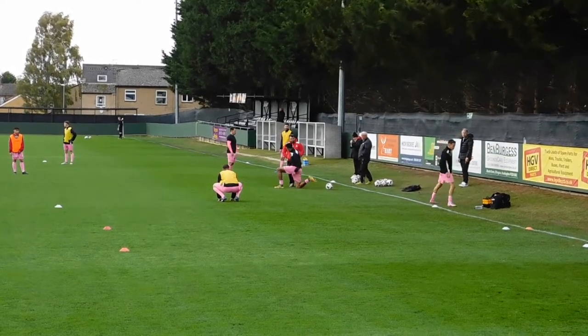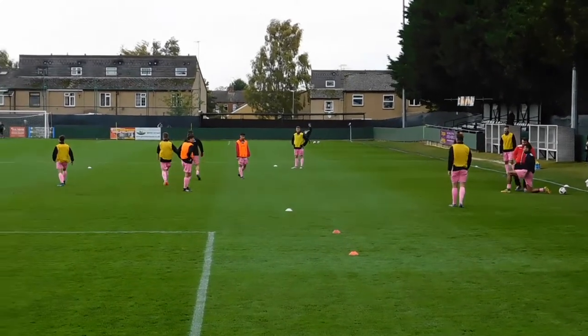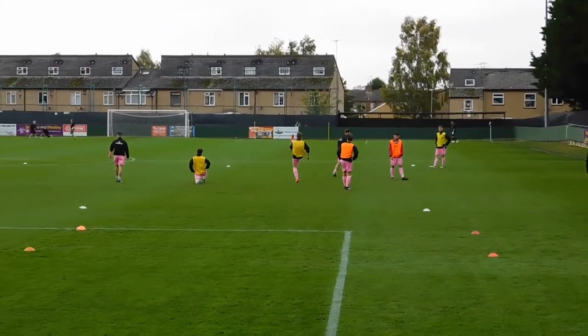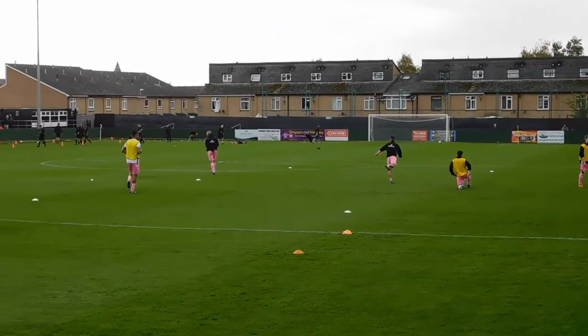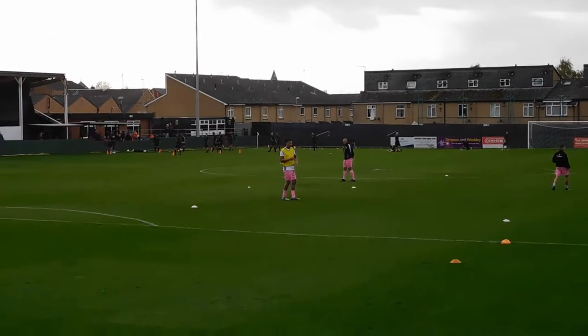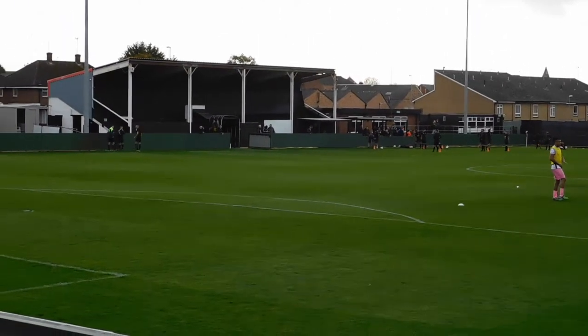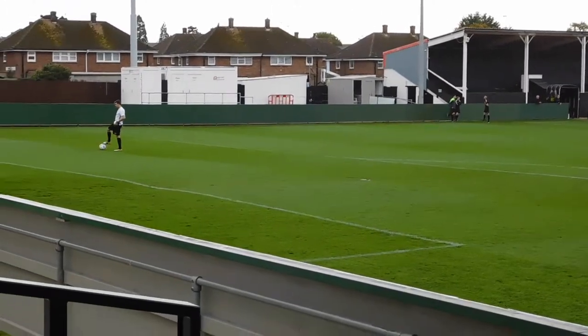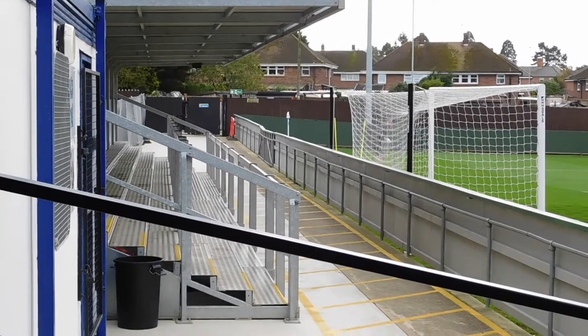An extremely windy Rushton and Haim United, where Highgate United from the Midland League Premier are playing this first round proper of the FA Cup against Rushton and Haim United from the United Counties League Division 1. It's a nice little ground here, nice little setup, and lots of cover for the supporters should the rain start to fall this afternoon.